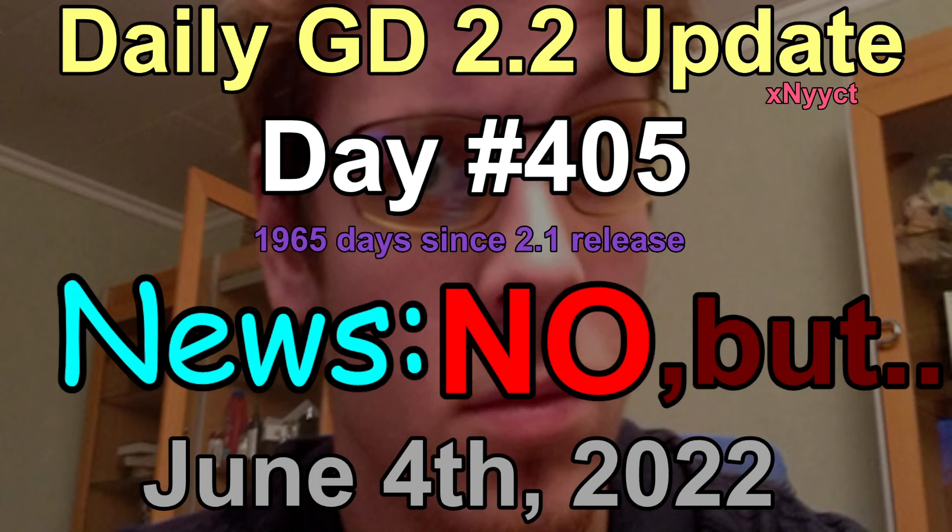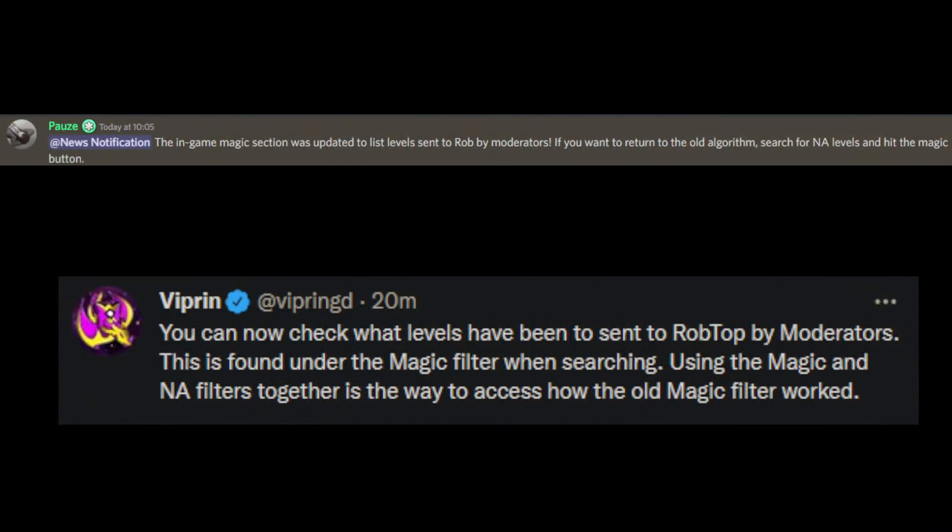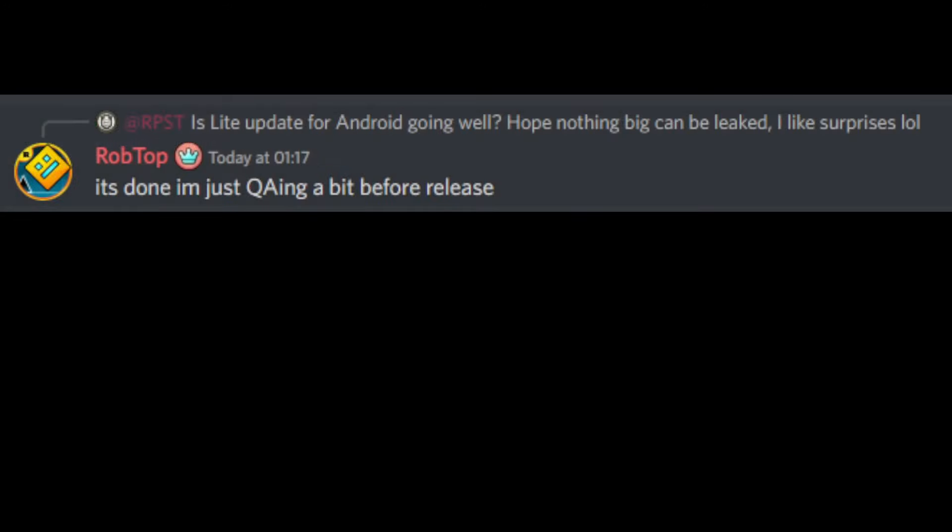There is no news about GD 2.2 today, but you can now check what levels have been sent to RobTop by moderators. This is found under the magic filter when searching. Using the magic and NA filters together is the way to access how the old magic filter worked.